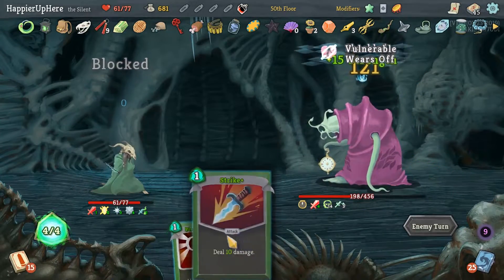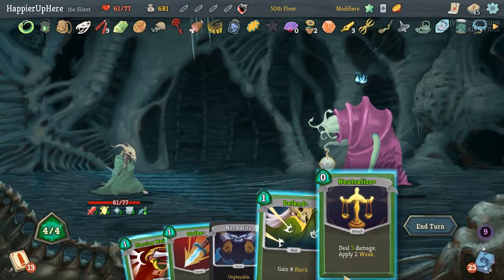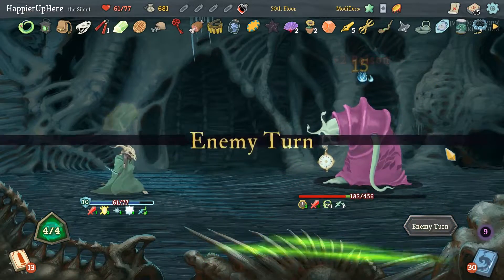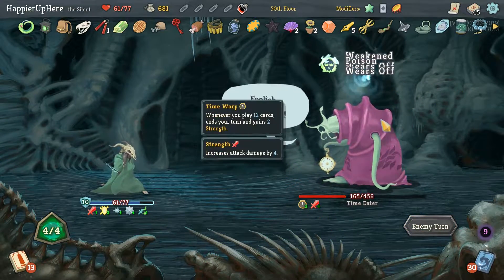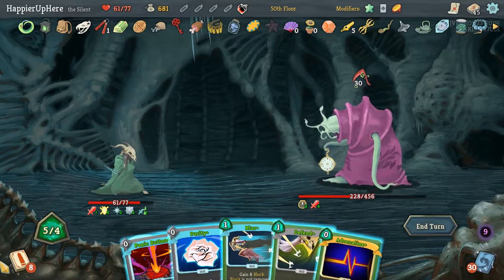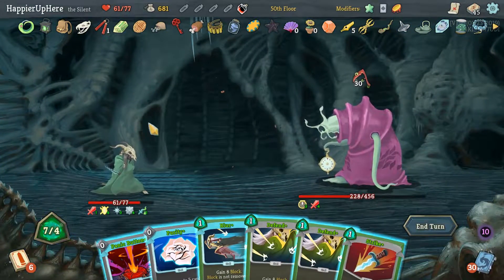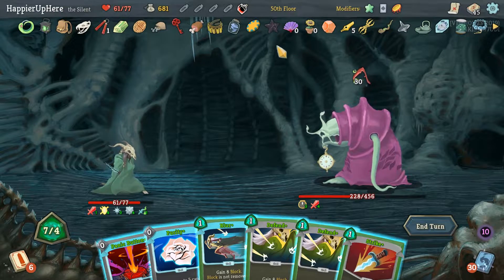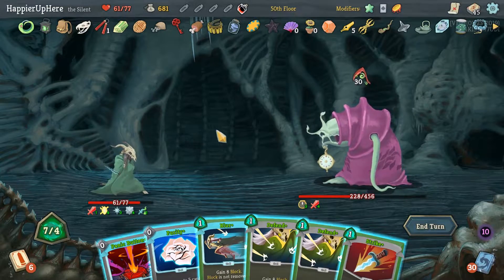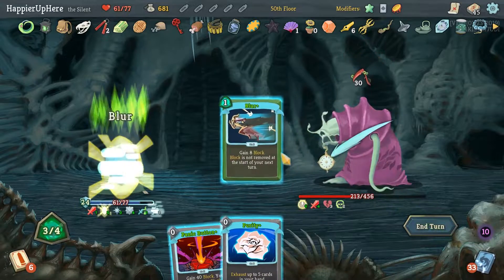Now he's going to be purging, which is great because we do have Normality in here. Neutralize and Strike. He purged — 30 incoming, so let's see what's coming up next. Acrobatics is just one hand away. Let's throw the Fear Potion, Strike, Defend, Defend, Blur.